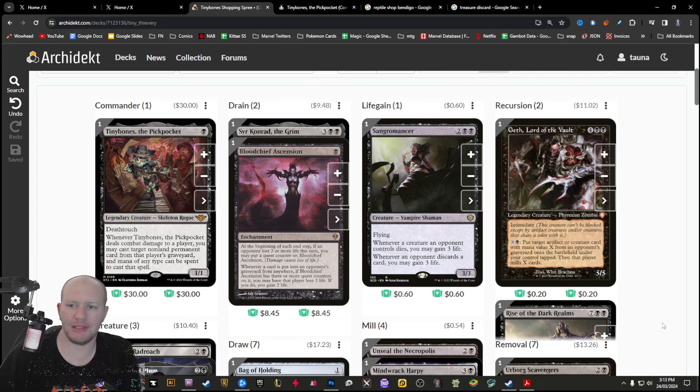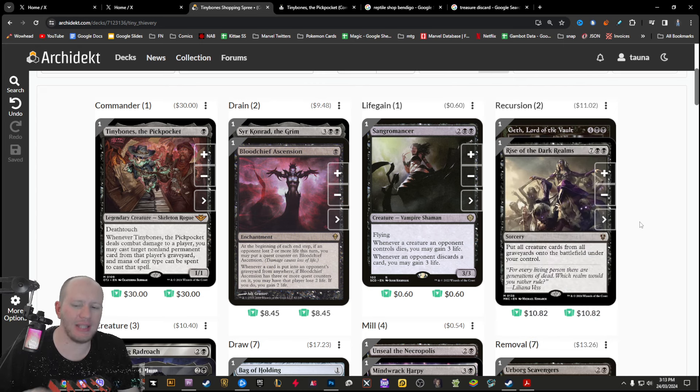Geth also has Intimidate, which is really nice. And then we've got Rise of the Dark Realms — this is our big finisher. Our idea is to keep forcing people to discard and discard, stealing stuff every once in a while with Tiny Bones, draining people out with Bloodchief, Conrad, and Sangromancer. Then finally we cast Rise of the Dark Realms, bring everything back from everyone's graveyards that they've discarded over the course of the game, and all of a sudden we've got a huge amount of creatures entering the battlefield to swing out and win.